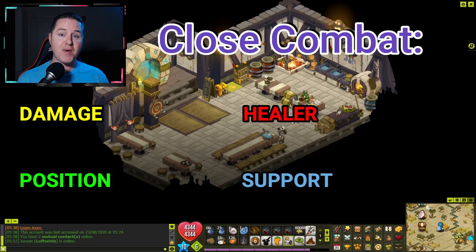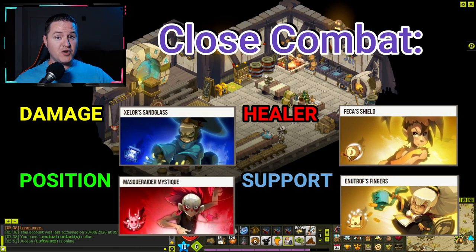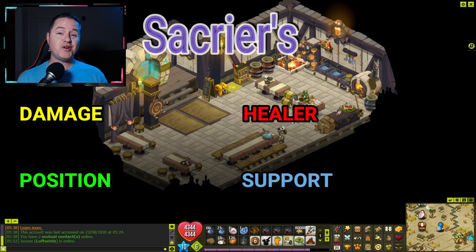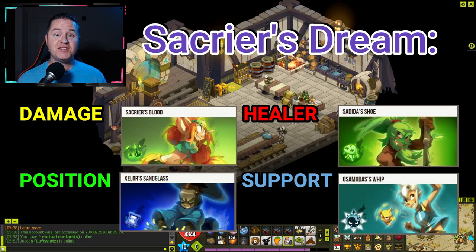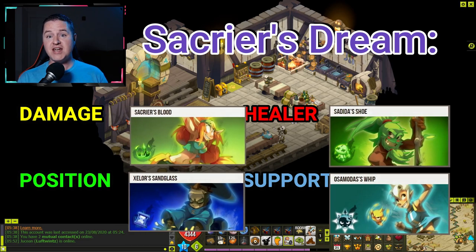This one I'm calling Close Combat — it's all about in-your-face damage, and healing is going to be a bit tricky, so it's heavily dependent upon damage reduction or elimination. Your damage dealer is Strength Zeller, healer is Intelligence Fekka, positioner is Chance Masqueraider, and support is Agility Eniripsa. The next one I'm calling the Sacrier's Dream — it's all about changing the flow patterns of the map and providing attributes for a Sacrier to manipulate and move around the map quickly. Damage dealer is Strength Sacrier, healer is Intelligence Sedita, positioner is Agility Zeller, and support is Chance Osamodas.